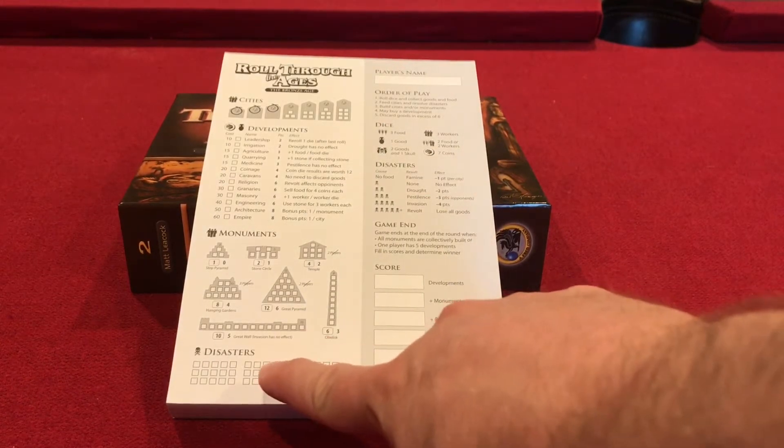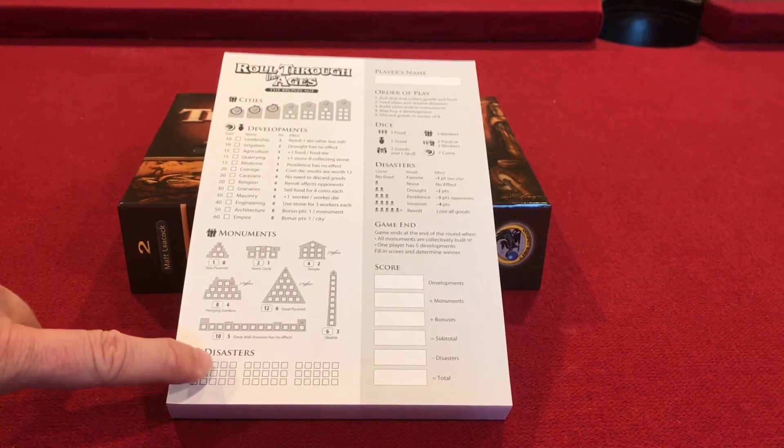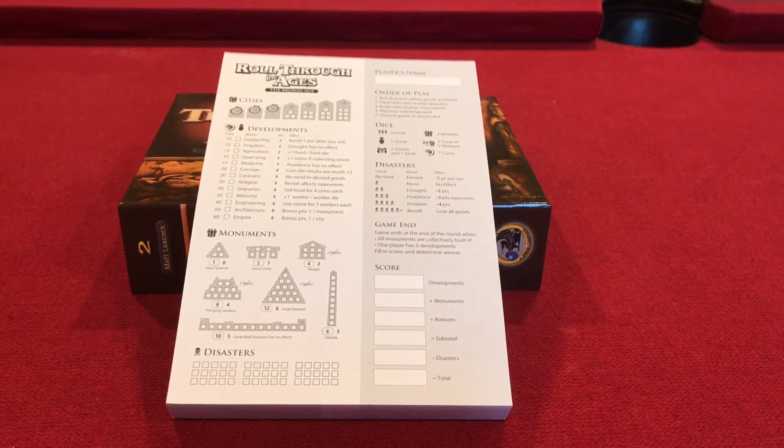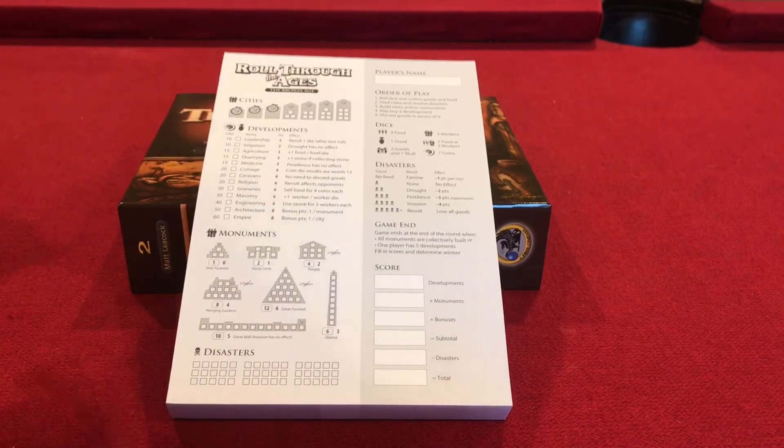At the bottom of the sheet you're going to see disasters. There are skulls on the dice and when you have skulls you have to keep them and they will count against you. If you have one skull on your turn there's no effect. If you have two skulls you suffer a drought and you lose two points — every filled box down here is minus one point at the end of the game. If you have three skulls, pestilence spreads to your opponents and everybody else gets minus three points. Invasion is four skulls, revolt is five or more, so each turn every skull you get stuck with will be negative points at the end of the game. You're getting points from developments and monuments, hopefully doing better with goods and cities, and unfortunately disasters are going to be your minus points.